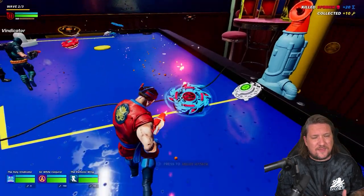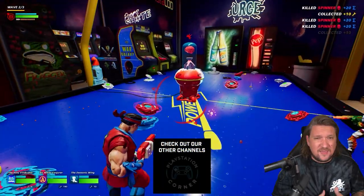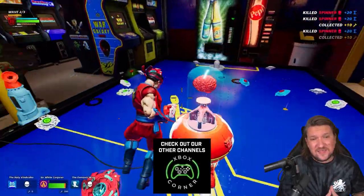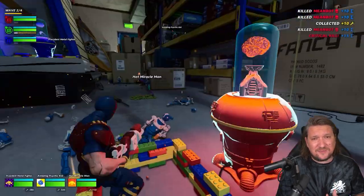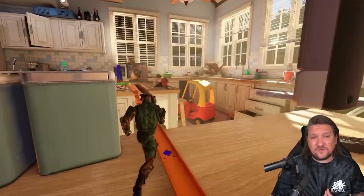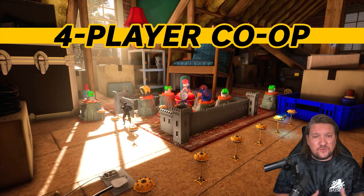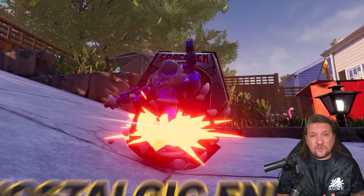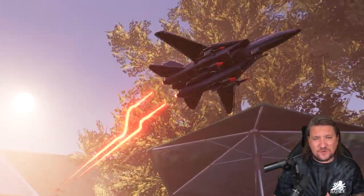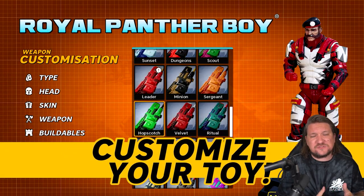Just a quick recap for those maybe new to the game: Hypercharge Unboxed is a first-person or third-person shooter with a small soldiers, Toy Story theme. It's had a huge amount of free updates since release and there's a huge amount of charm in jumping in and seeing toys from your childhood. I reviewed the game here on the channel and covered all the updates as well — you'll find those linked in the pinned comment down below. It's an all-out shooter where you'll be defending what's known as the core via both gunplay and some minor tower defense elements.